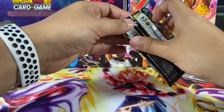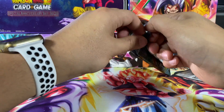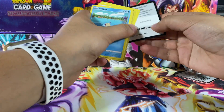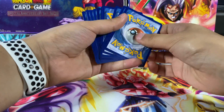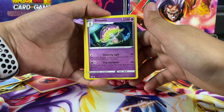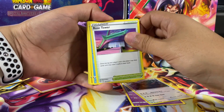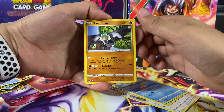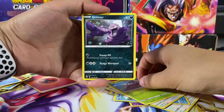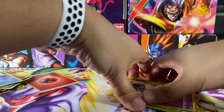Our next pack is Darkness Ablaze. Let's see if we get a hyper rare VMAX or a secret rare — I hope they have secret rares in this series. Let's reveal the code. We have Snorlax, Roserade, Tower, V Bass, a Passimian, a monkey — we got a Fletchling, Wimpod, a Grimer, and our final card is a Galarian Stunfisk. Let's put this all to the side.